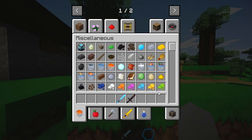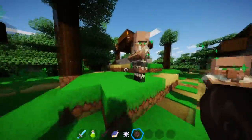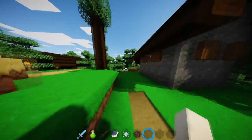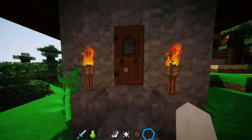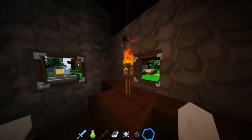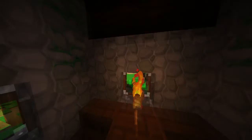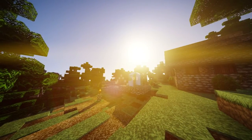The texture pack makes everything look good quality — it looks like real HD quality for Minecraft. You can see all the mobs over here; they're actually the same, nothing changed, like villager, zombie, pig. It's only the blocks, items, and other things. Even the torch — look at the good animation on it. This is the coolest animation I've ever seen; it's actually my first time seeing it.